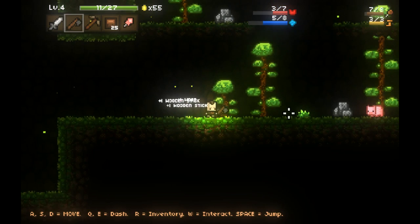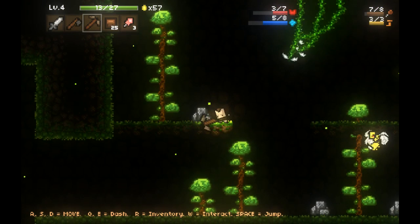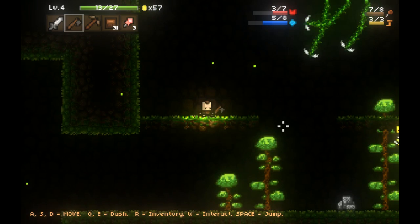Wow, this biome is big. If you go over to these plants here, you can gather their ingredients and use those to make potions, which is pretty nice. I can make health potions, mana potions, and mystery potions. I'm not really sure how to make bigger potions, but as long as I have potions in general...